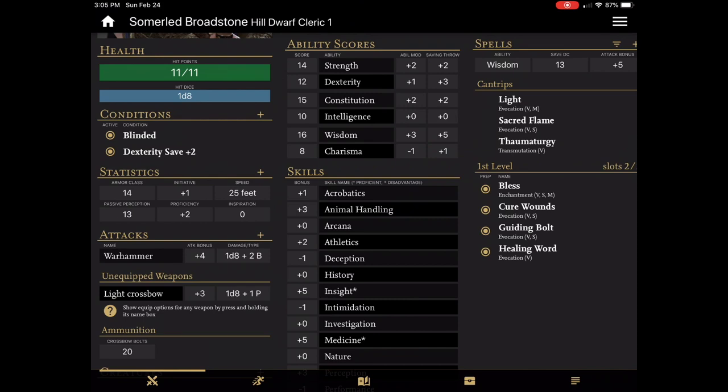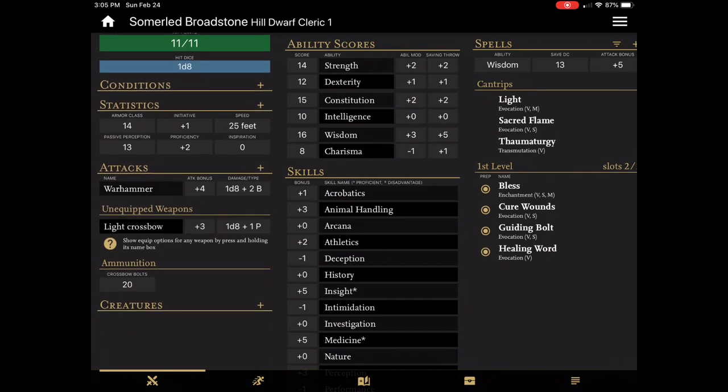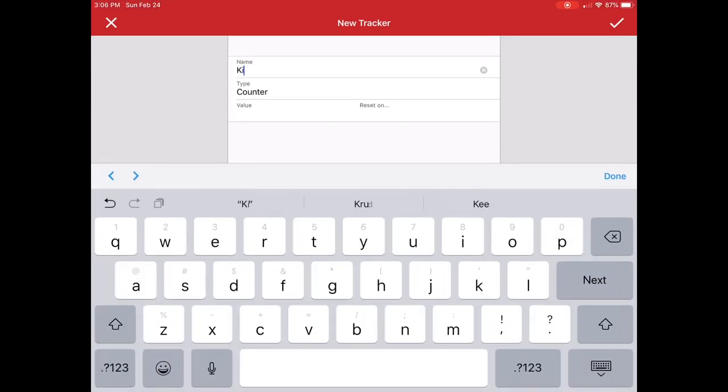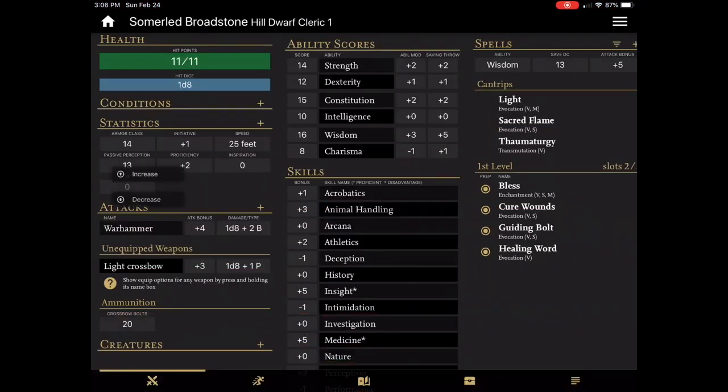I can toggle conditions on and off by pressing the button, and if I tap on the condition I can just end the condition and it automatically removes it. Now directly below the conditions box is the statistics — and this is my favorite section in the entire app. Not because it shows important stats like initiative, passive perception, speed, AC and more, but because you can add your own custom stats and counters here. You can create custom counters for class features like ki points, set how many you currently have, and tell it to reset on long rests or short rests.